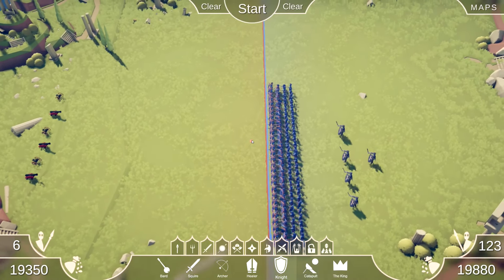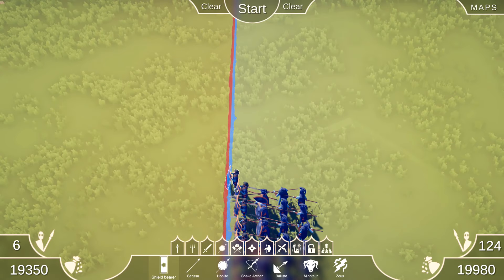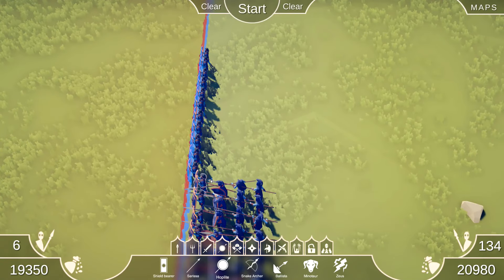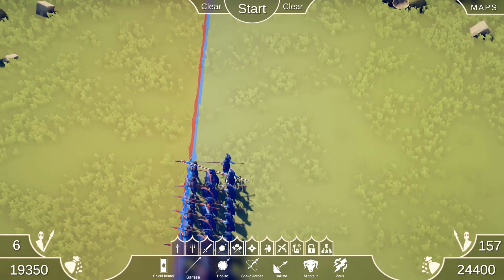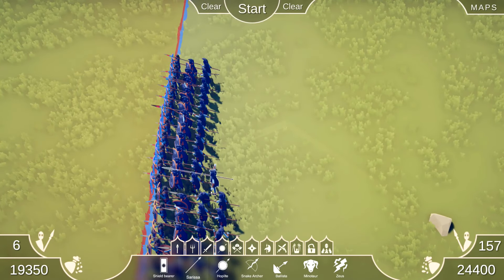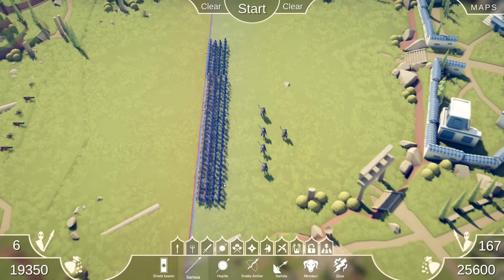That was an absolute slaughter, I wasn't ready for that. Should we do more? Let's do more. I don't think I can double up on this without melting my computer. Let's just do a few more ranks of people. These are the auxiliary forces because they're not in line, so they have to be a separate entity.